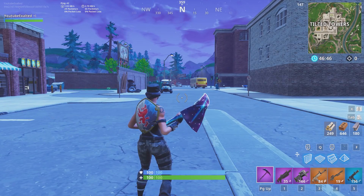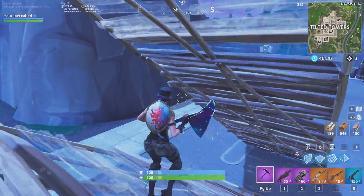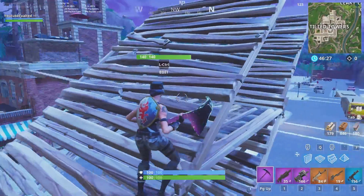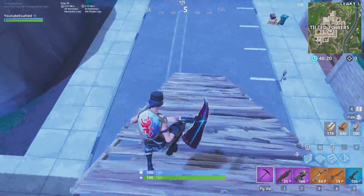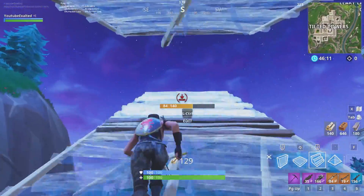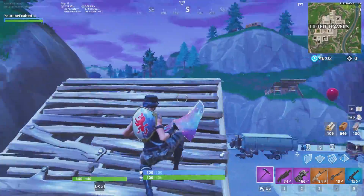For the second tip, this is mainly in a situation where you kind of have the high ground on a person, and they are double ramping up, trying to get high ground. What you probably run into pretty frequently is you're right behind them and you don't end up putting a floor on top of them — you put the floor right here, and you're like, what do I do? By the time you come down, they're gone. What you can do, that I almost never see anybody do, is just put a floor right next to it, edit, and shoot them. Easy shots.